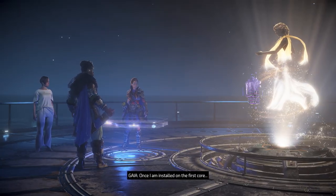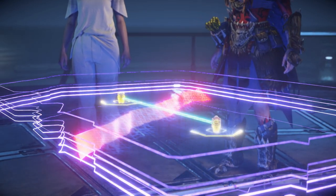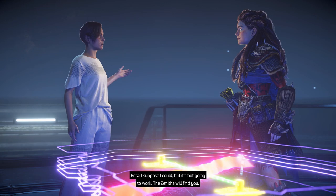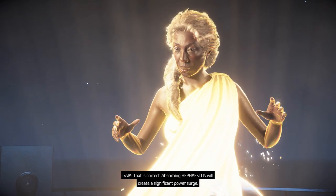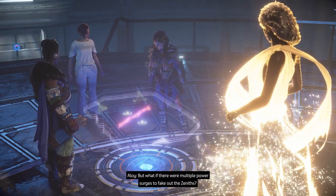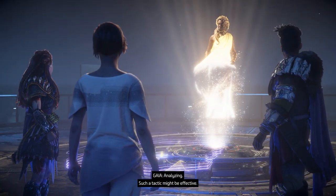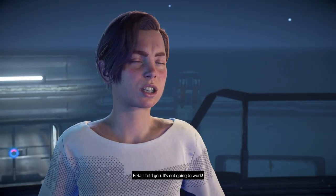'Once I am installed on the first core, I will call down Hephaestus on the other, trapping it. I will then initiate the merge. However, in order to construct the rig I will need considerable help.' It's not going to work — the Zeniths will find you. Minerva won't be able to conceal your location. 'That is correct. Absorbing Hephaestus will create a significant power surge, easily detected by anyone capable of noticing.' But what if there were multiple power surges to fake out the Zeniths — if Erend, Zo, and Kotallo spread out to the other Cauldrons and create their own surges, would those conceal the one at Gemini? 'Such a tactic might be effective. With Beta's help we should be able to build a set of handheld pulse generators.'